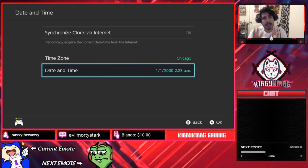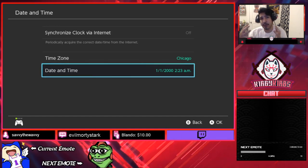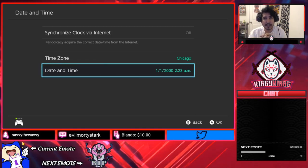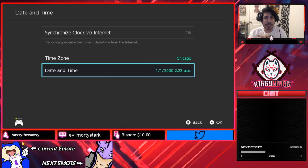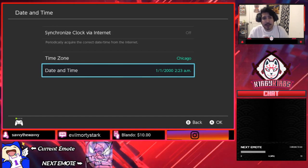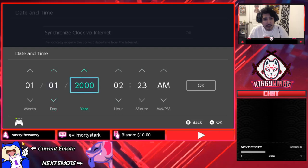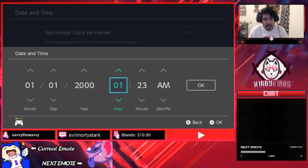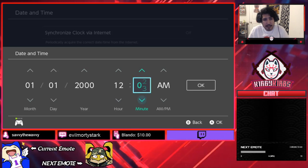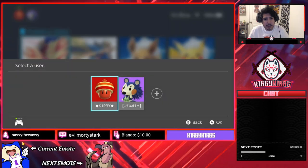A frame is basically a day. So whenever you hear 'my frame is like 300 and something,' that means 300 days. That is mainly what we're trying to find — which date is our shiny. So let's make sure we set everything from default. We're going to set our timer to 01/01/2000 — it can only go up to 2000 — and set our timer to 12 AM so it'll be flat.